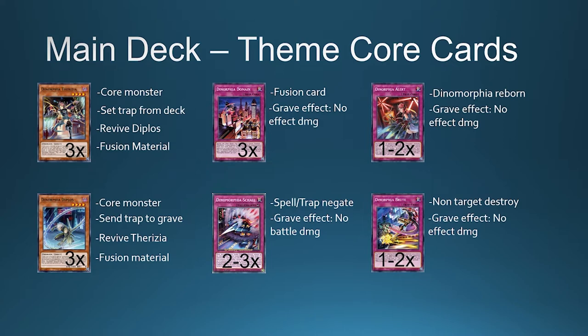For example, if Teresia is destroyed by a card effect or battle, you can banish a trap card from the graveyard and special summon Diplo from the graveyard. And Diplo has the same effect for Teresia.